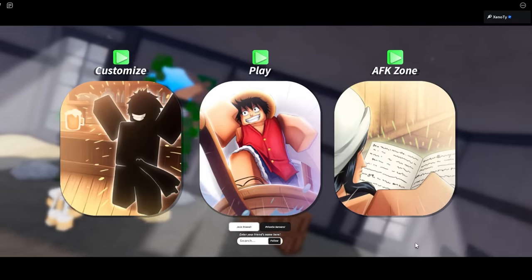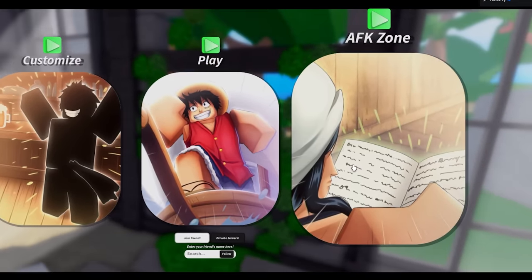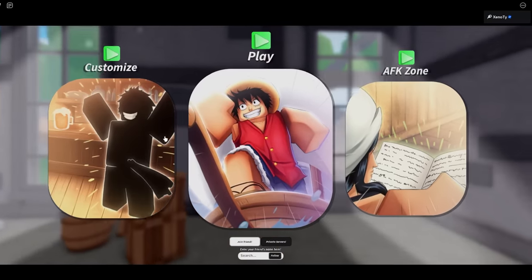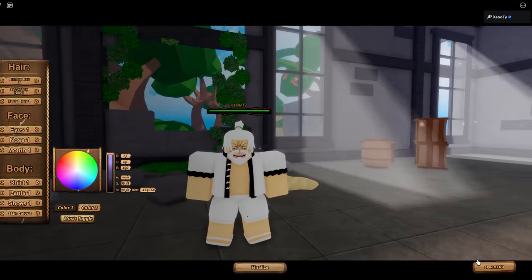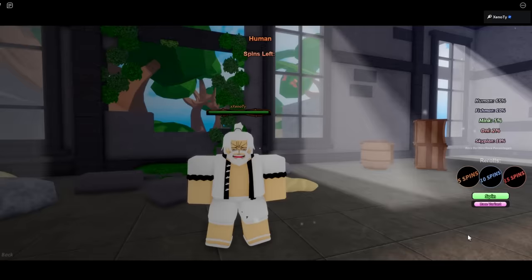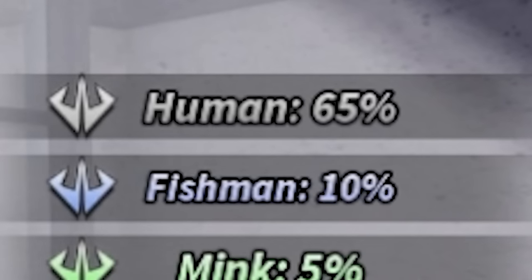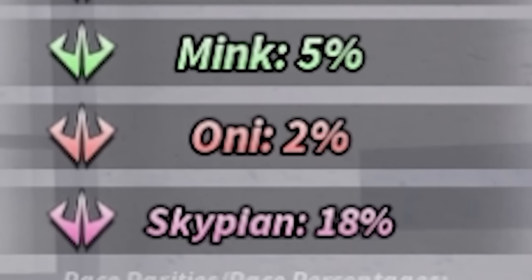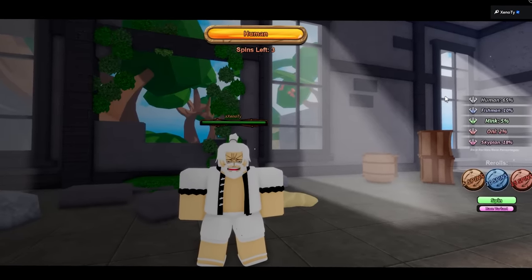When you first start the game you'll see options to customize, play, and enter the AFK zone. You want to go to customize first to edit your character. Then you have the spin menu at the bottom where you can spin for your race — Human is 65%, Fishman 10%, Mink 5%, Oni 2%, and Skypean 18%. Most races have passives, which is pretty cool.